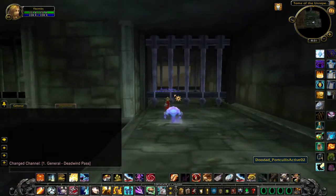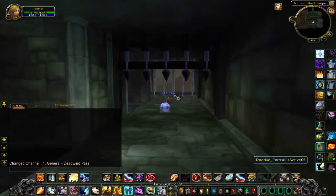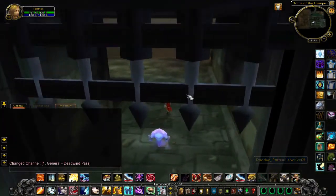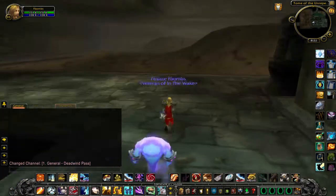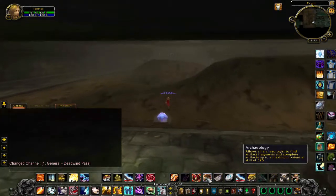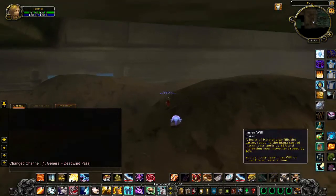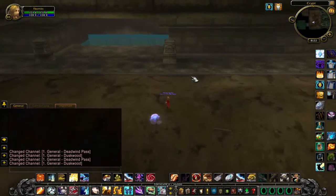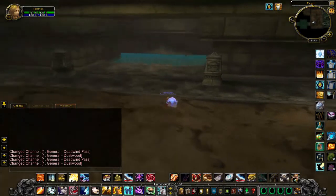You can fall down that hole and explore down there, but you can also just run this way. This is like just some big room with mounds of dirt — I guess it's a crypt. There's not too much exciting in here, but it's kind of weird and you can duel in here, which is a cool place because it has some line-of-sight with those mounds.